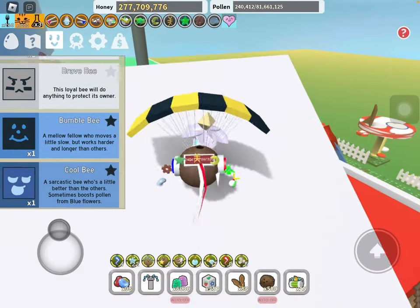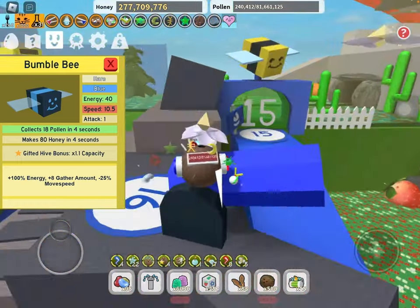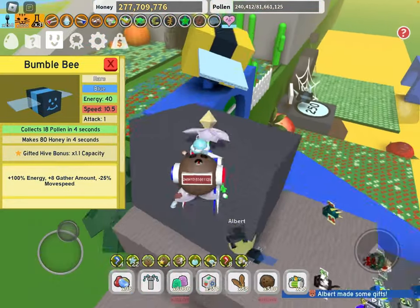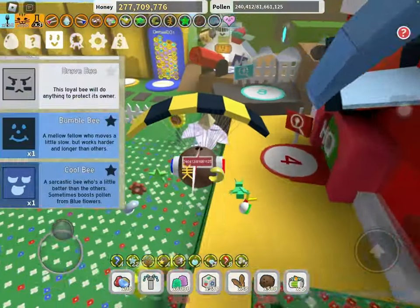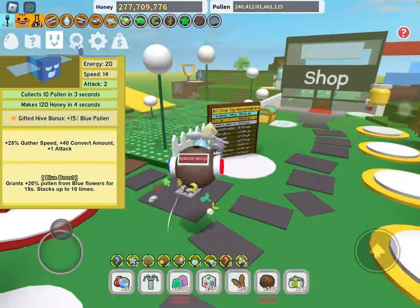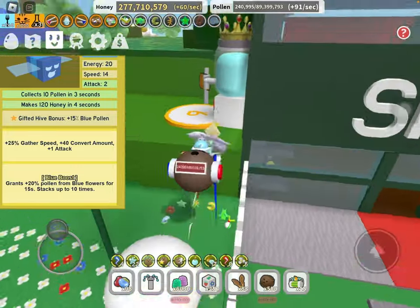The next bee we got is the Bumblebee — this one is amazing because it just gives you raw capacity once it's gifted, and it gives you blue bomb. It's not the best if you're not a blue hive, but it is really useful for early and mid game. Next is the Cool Bee — amazing bee for early until mid game, and even if you're a blue hive you definitely need this guy because of his hive bonus.